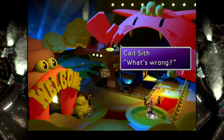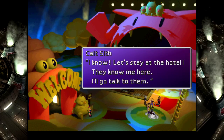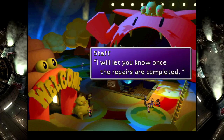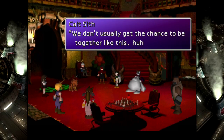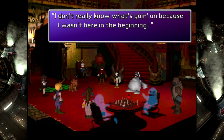You! Get out of here, Cait Sith. No one likes you. I guess we'll go follow the stupid cat. You! That's it. Yeah, you weren't here in the beginning, the middle, or the end — there was no point where you weren't here, Cait Sith.